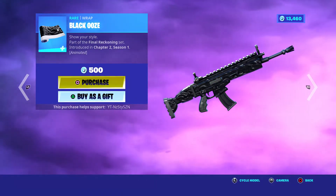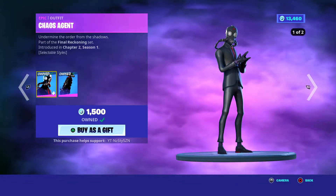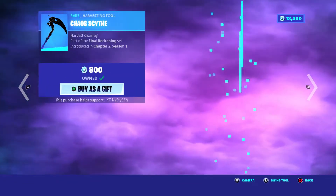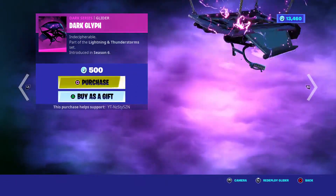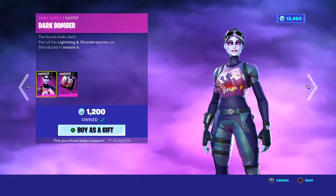We've got the Black Ooze Wrap for 500, Chapter 2 Season 1. We've got the Chaos Agent, Chapter 2 Season 1, also 1500, and the Chaos Scythe. We've got the Dark Life Glider, Season 6, 500.